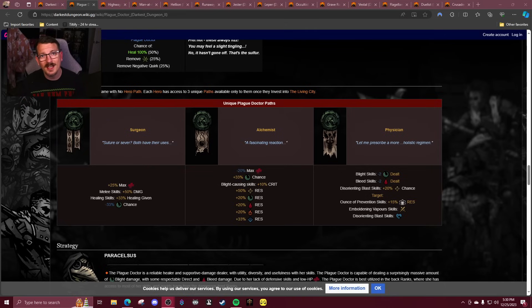Physician — this is actually a fun path. It's a good side grade, and that's what paths should be. It changes the way that you play her: it gets rid of your ability to deal DoTs and instead you use Disorienting Blast, Ounce of Prevention, all that stuff. It's really really fun. I do wish it had some more play with Binding Gas and not just Disorienting Blast — I think all her disruption abilities should be affected. But hey, I think it's really good. So Alchemist C tier, Physician I'm going to give B plus, maybe A minus. It's fun, it's not crazy good, but it's fun and that's what matters.